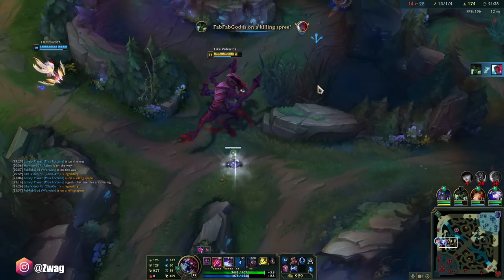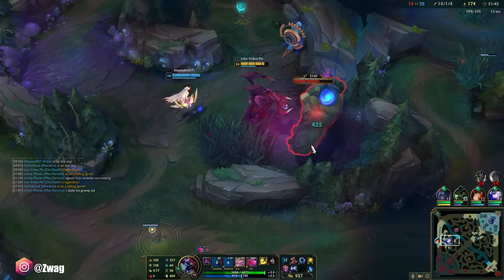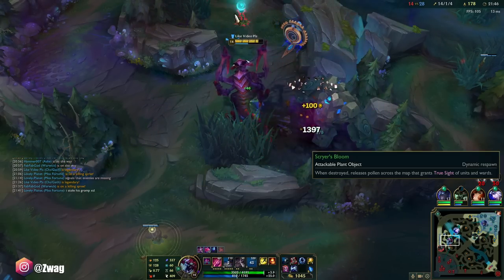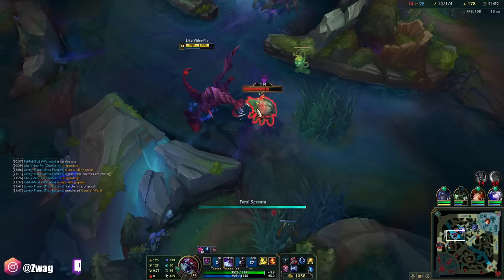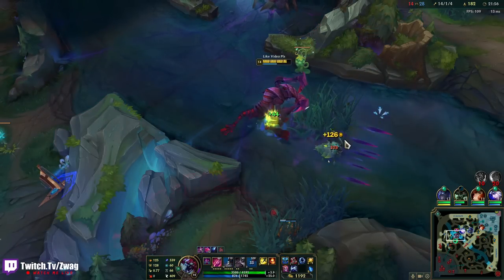I guess we're going to eat blue buff. Yone didn't even get mid — we're good to go. That does 1,400 damage. Get the crab. We're at 12 stacks at 21 minutes — not bad at all.